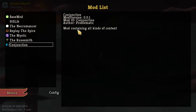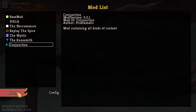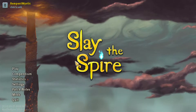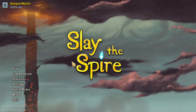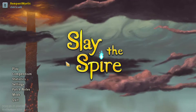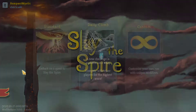The mod is called Conjunction. This is a mod by Problematic, and it is version 0.01. It has been mentioned that this mod is in very early access. The mod contains all kinds of stuff — it doesn't even have much of a description. I'm just going off what the pictures and screenshots were in the mod. It seems kind of interesting, so I decided to install it.